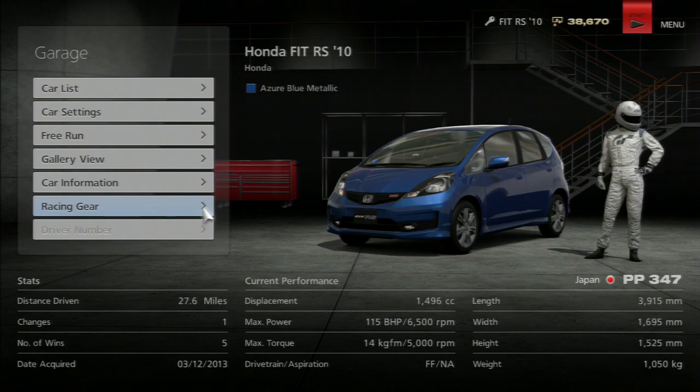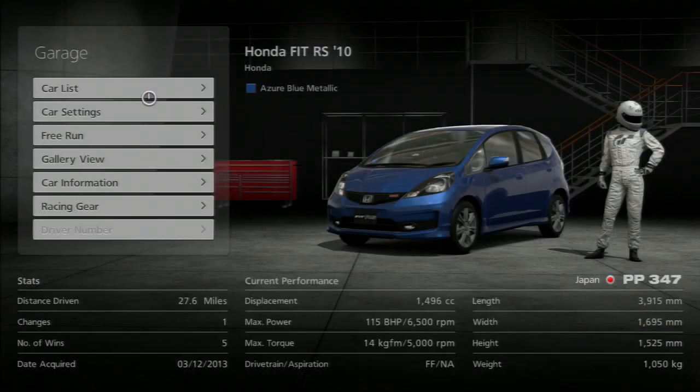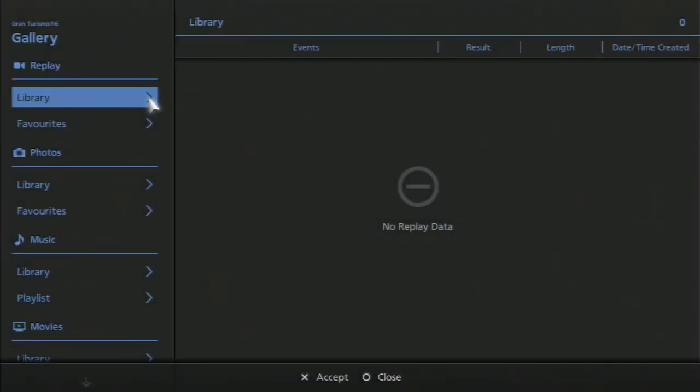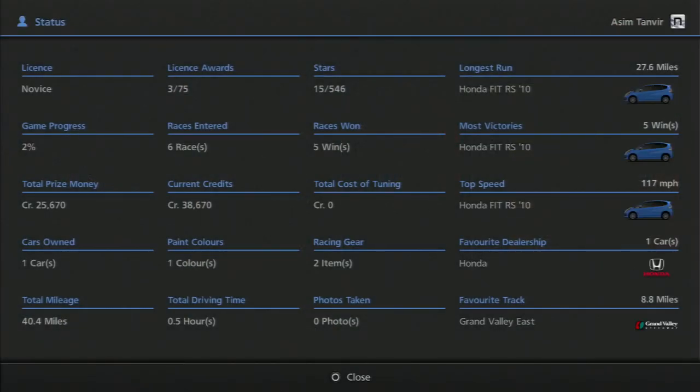You can also look at your racing gear — basically the helmet and tracksuit your driver will wear. I've just got the standard stuff. You've also got the gallery for photos, and your current status, which shows pretty much everything you've done: favorite track, favorite dealership — Honda for me right now — and total driving time.